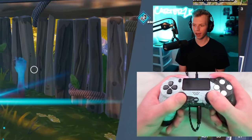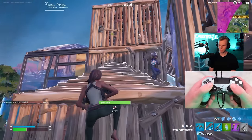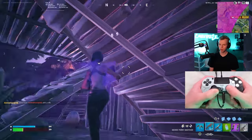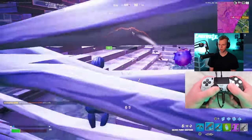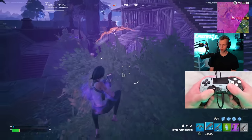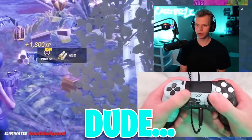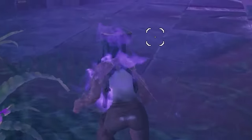Aim assist is definitely strong on console. I feel like I can't even see the players, and I'm hitting them for a lot. I need to find heals though. Now I'm dead — there's no heals over here.